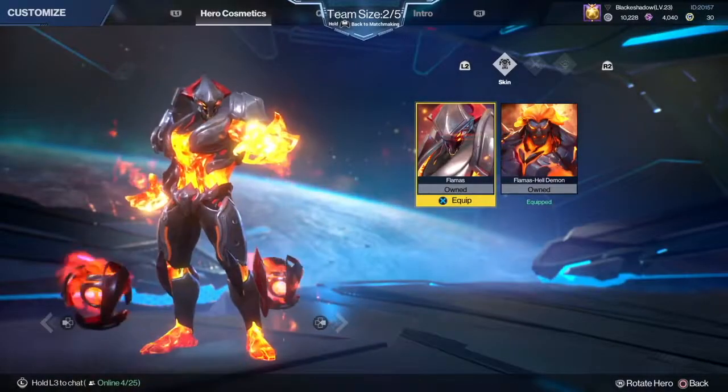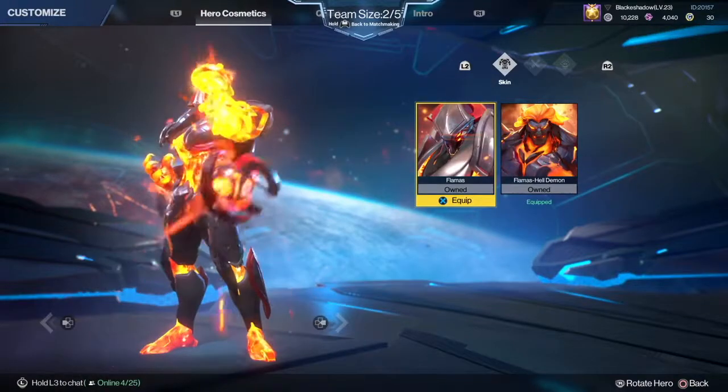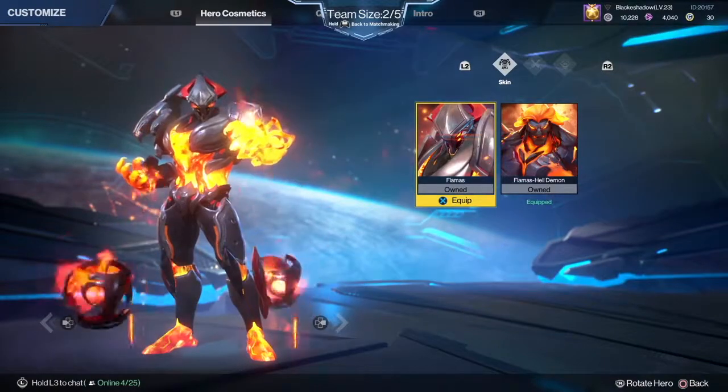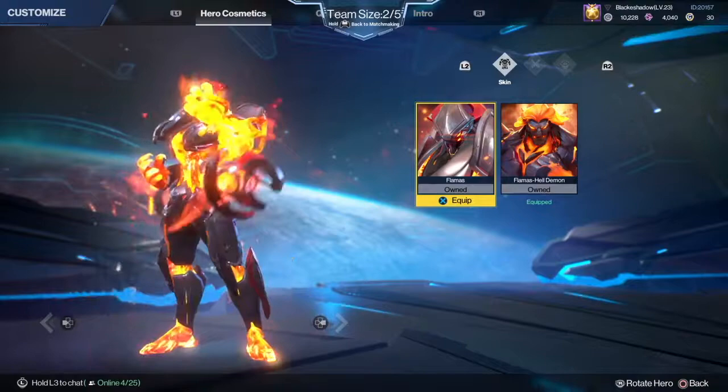Hey, what's up everybody? It's your boy Shadow here and today we're gonna be doing another character analysis video. This time I'm gonna be taking a look at the character Flamaz. He's one of many mages in Genesis. I think he's a very unique character — I like the way he plays, the way his abilities work together and how he can synergize with almost any character in the game.